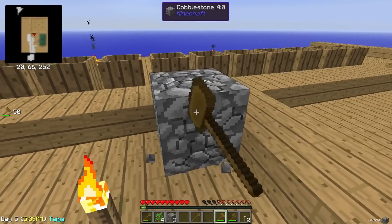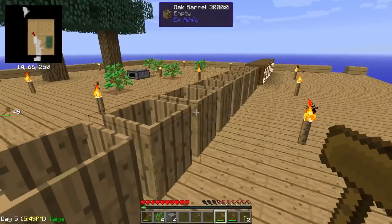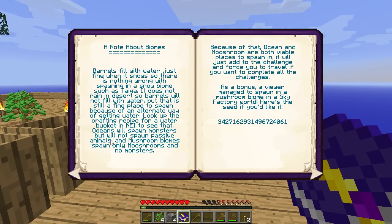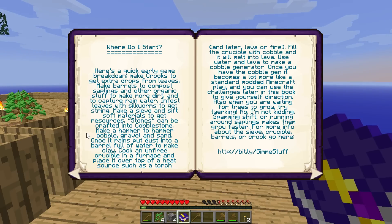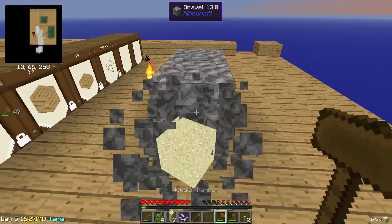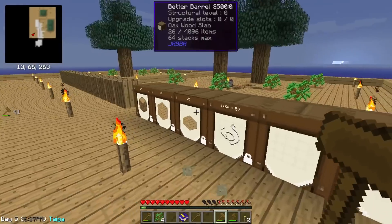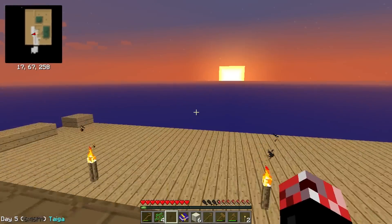Eventually I really need it to rain in this world or snow, just so we can get some water and begin to collect it inside these barrels because I need to combine them with something. Let me just consult the book really quick — barrels fill up with water just fine when it snows, so there's nothing wrong with spawning in a snow biome. Once it rains, put dust into a barrel full of water to make clay. So we need dust. Let's carry on hammering this down to get sand, and then if I hammer the sand we'll get dust.